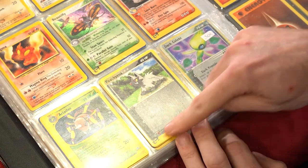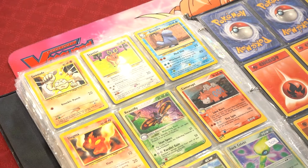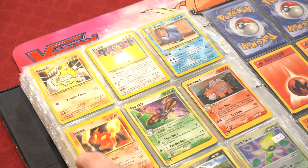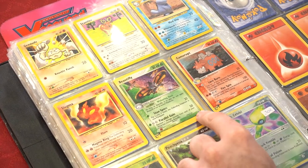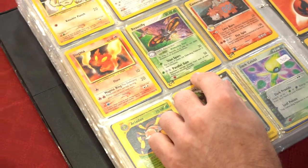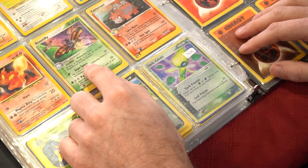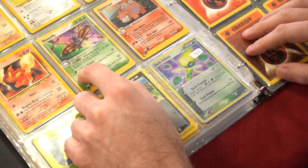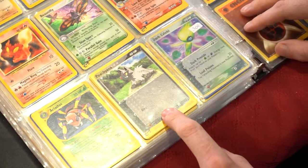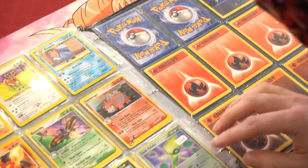Geodude, Stantler, Quagsire, Slugma. I don't quite remember this set but we got a Beautifly — oh yes, these are the E-Reader series! This is some of the last ones they printed. Also a Geodude, Stantler, Quagsire, Slugma — the E-Reader series, one of the few last sets printed back in the Wizards of the Coast days.